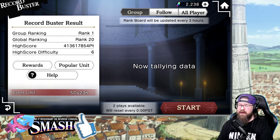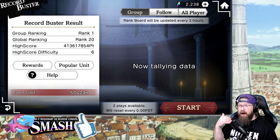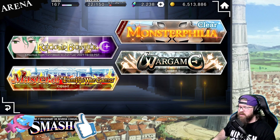What it is y'all, it is your old boy Pilk, and I'm coming back at you today with more Damachi. Today we're talking about Record Buster. Record Buster is back, and actually is back with Reveria, and she is a dark type, so obviously you want to use light units here.